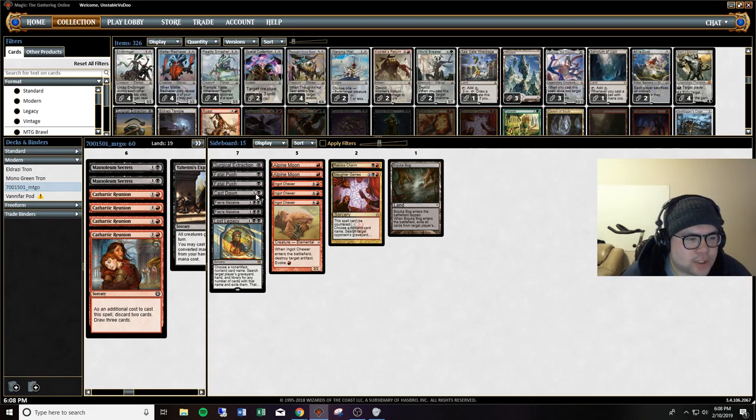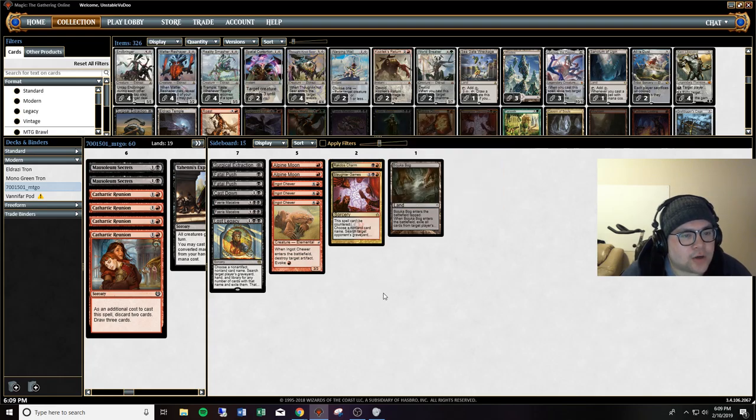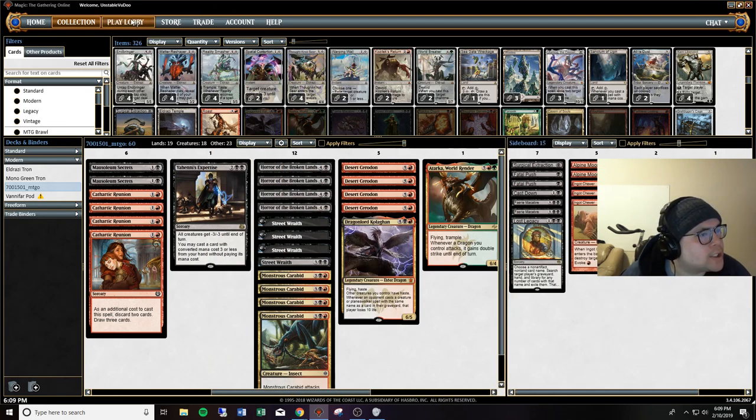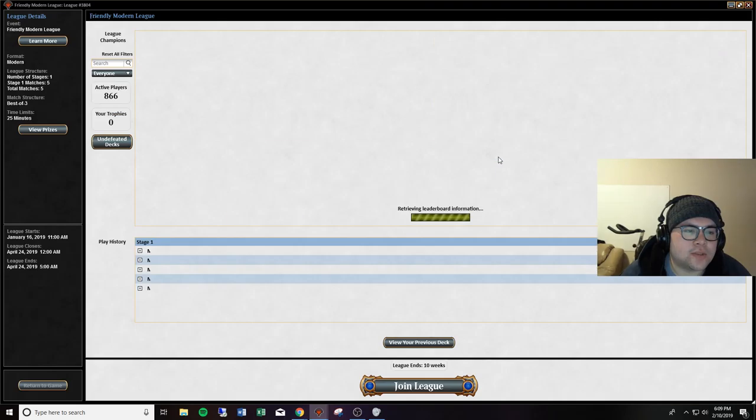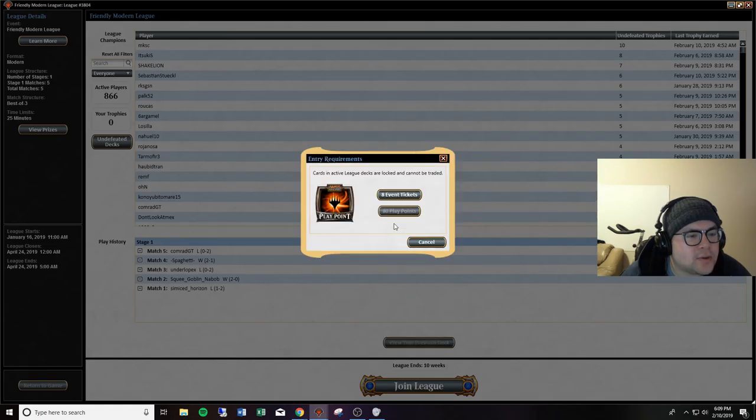It's got some Fatal Pushes and Cast Downs for removal. It's got Favor and Cops for hitting their graveyards in case they're bringing anything back. Lost Legacy as well to hit any kind of combo deck. Alpine Moon, I would imagine, just for Tron-style decks. Ingot Chewers for the graveyard decks. Rakdos Charm has a lot of versatility hitting artifacts - if someone tries to combo, we can kill them with it. And Bojuka Bog for their graveyard as well. Without much further ado, we're going to jump into a League. This is my first time playing this deck, so we will see how this goes. Pretty excited to test it out.